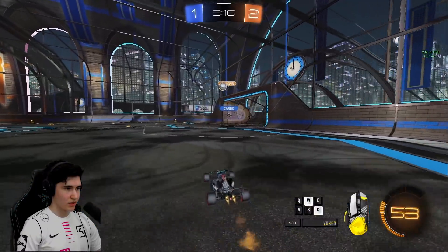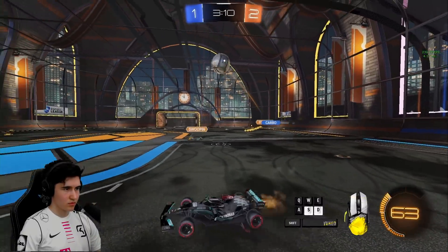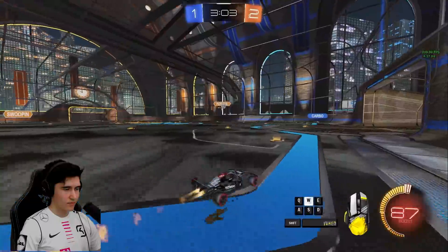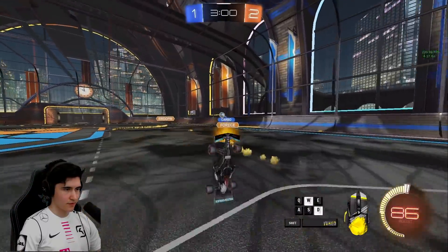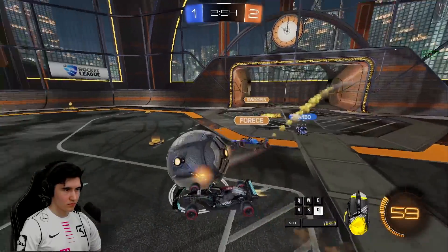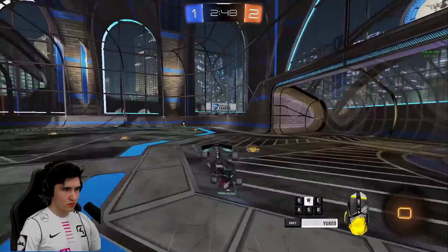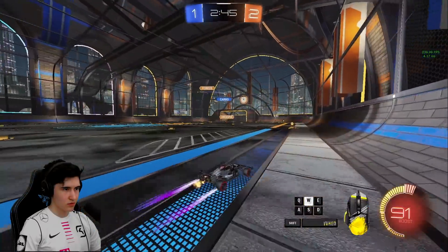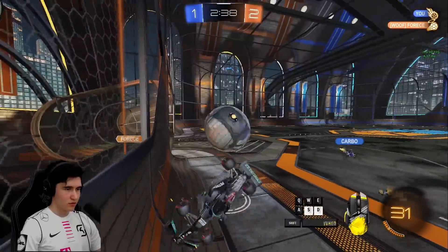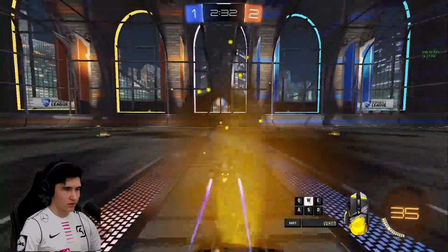I'm not sure what this play is, and it's somewhat working out. Last save — nice, solo head dribble. Should be awkward for him. He gets it perfectly — I can steal his boost.